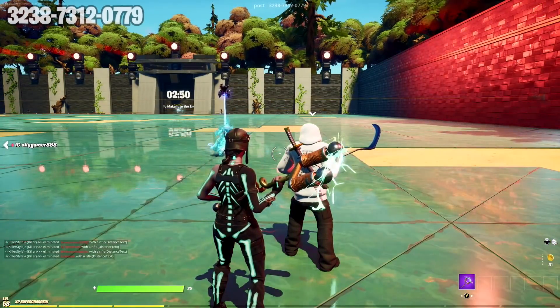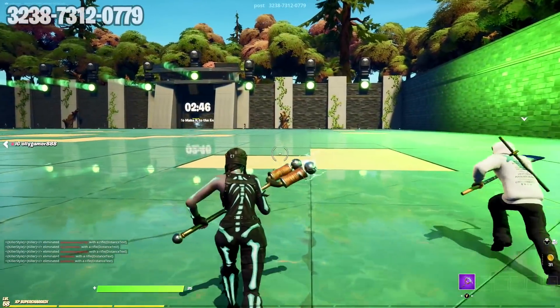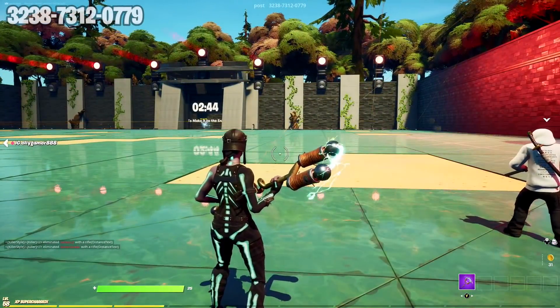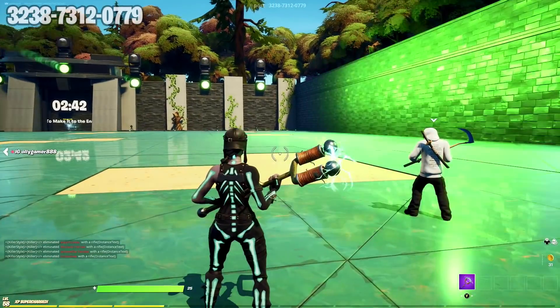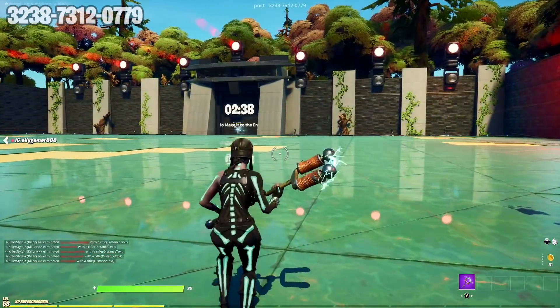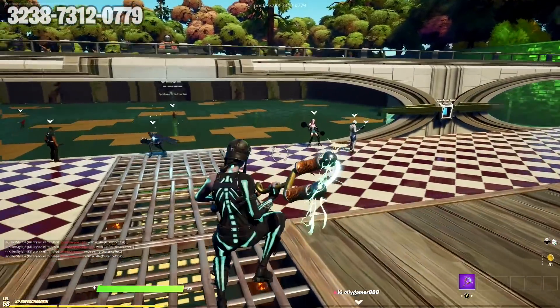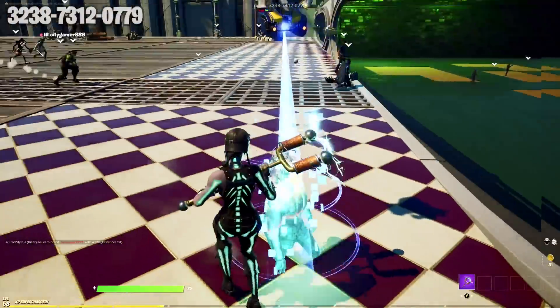Bosses have really gone downhill since season 4 — Raz was like the last good boss. Also, Battle Labs is completely bugged: you can't get bosses to spawn unless you're on default mode, and on default mode you can't get the shockwave launcher to move bosses around. They also reduced the timer from 4 hours to 2 hours.